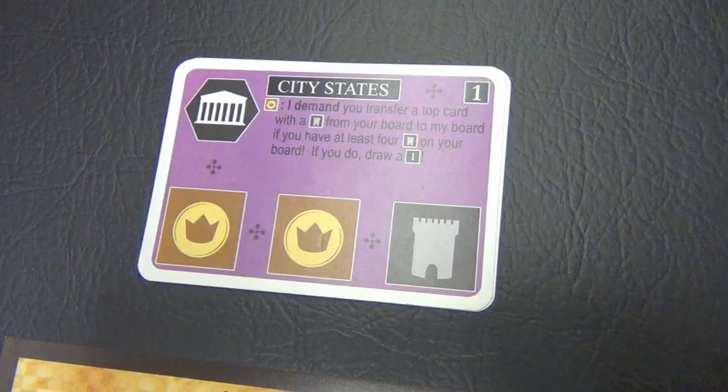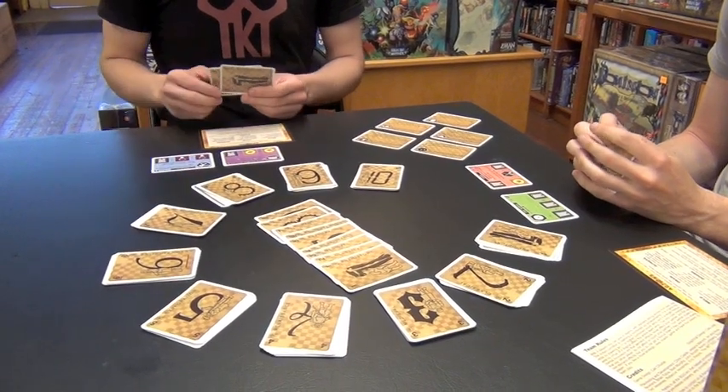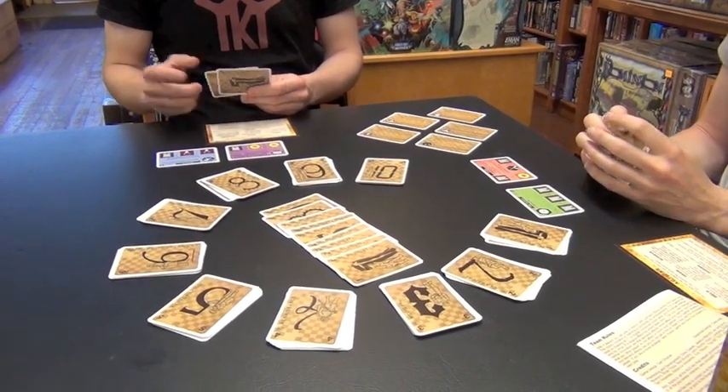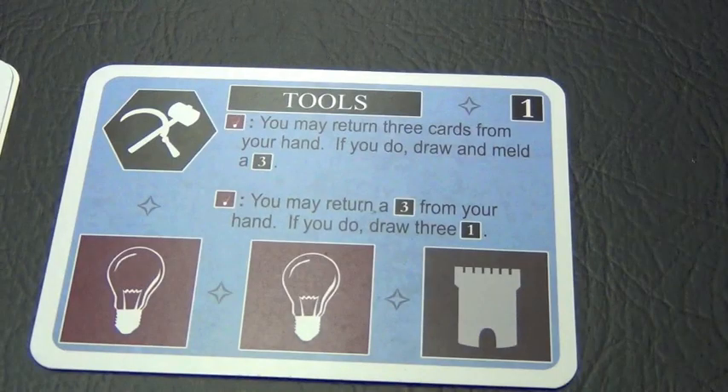Skylar melded City-States, which covers up Mysticism. Now he cannot use Mysticism's upper ability. For his second action, Skylar plays Tools and passes the turn to me.